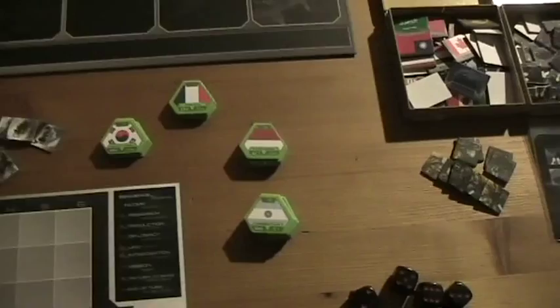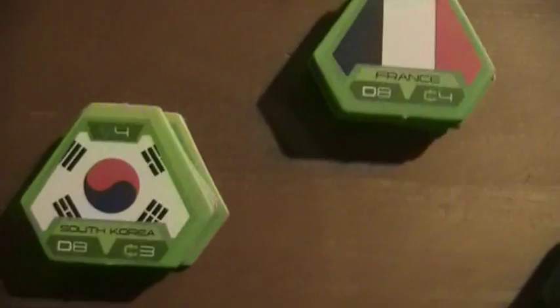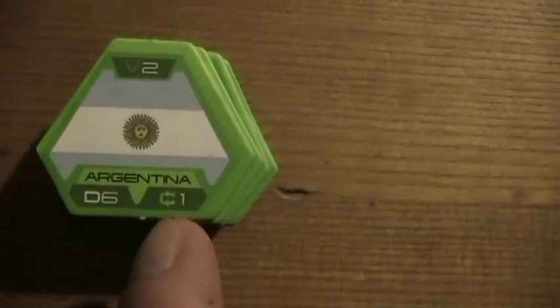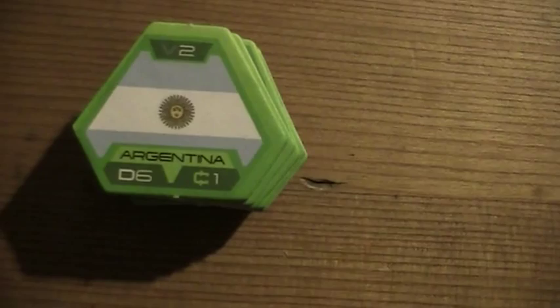So how do you gain victory points? Each country has at the top V2, V4, and so on — these are the victory points you get if the country is part of your alliance. Furthermore, down on the lower right side there's another number — that's the money you get each turn if the country is part of your alliance. And on the lower left side that shows what you have to roll to influence this country during the diplomacy phase to change sides.